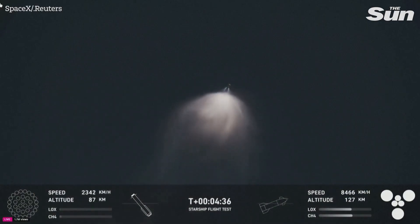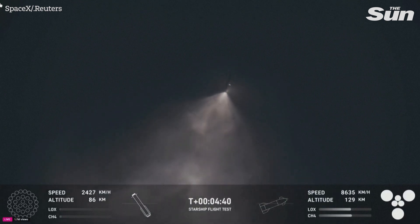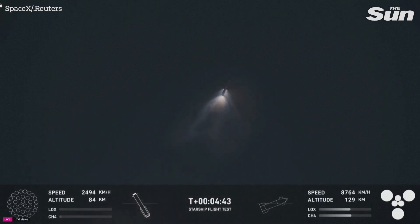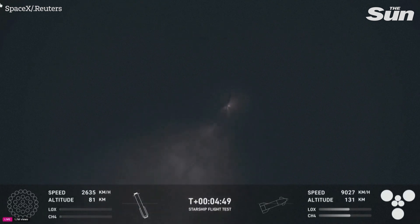So incredible to see these views. You can see the ship on the right-hand side of your screen. All six Raptor engines are under full power. The booster is making its way back to the launch site.